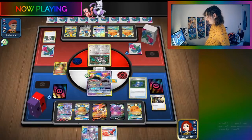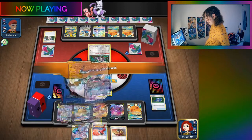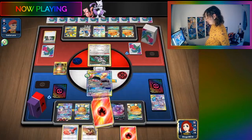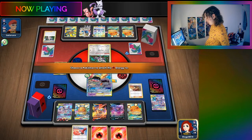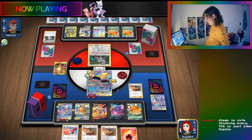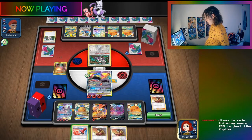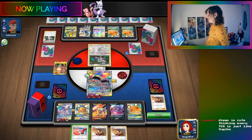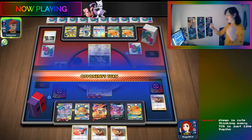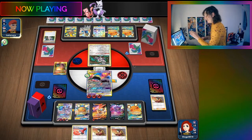They're still stuck on needing a Switch. They manually retreat. Then the ADP player doesn't have the out in hand, so they pass. The streamer wonders if they can deck out ADP - they don't have the Switch and hopes they just didn't draw the Balloon.